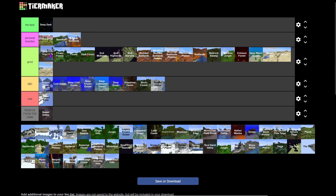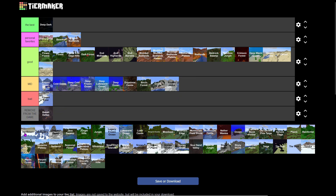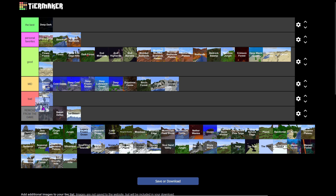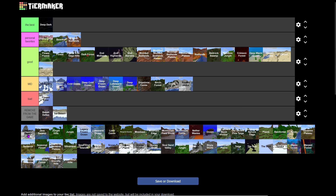Frozen River is Bad. Giant Tree Taiga is a W biome — best place to get mossy cobblestone. Grove has powdered snow, so that's a pain. Ice Desert is removed from the game — still putting it there because we hate it. Ice Spikes look really cool but feel overrated.